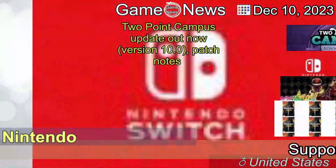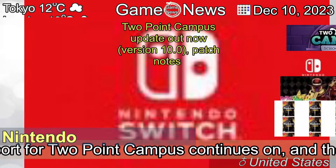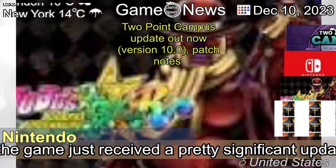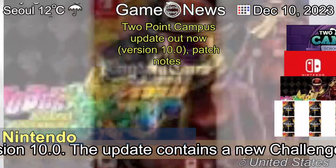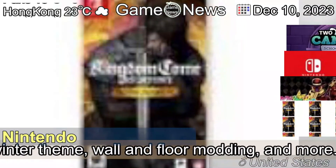The 10th of December, 2023 — Two Point Campus update out now, patch notes. Support for Two Point Campus continues on, and the game just received a pretty significant update this week with version 10.0.